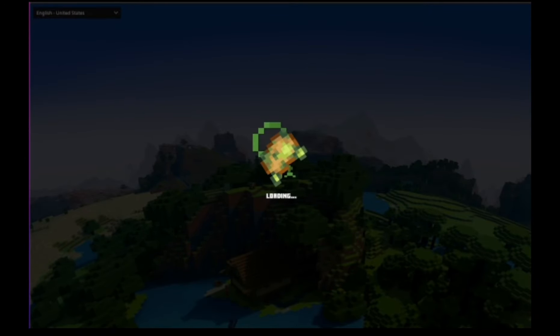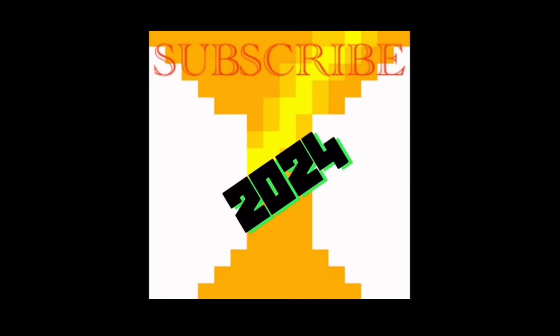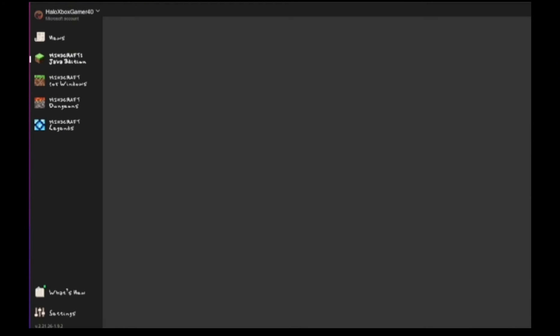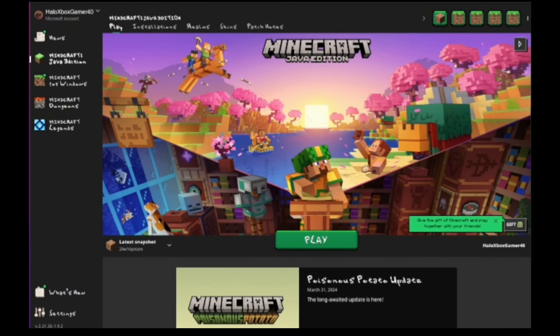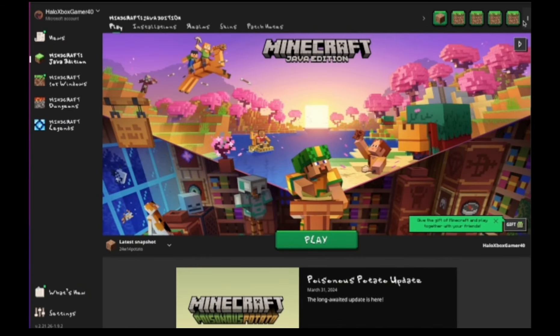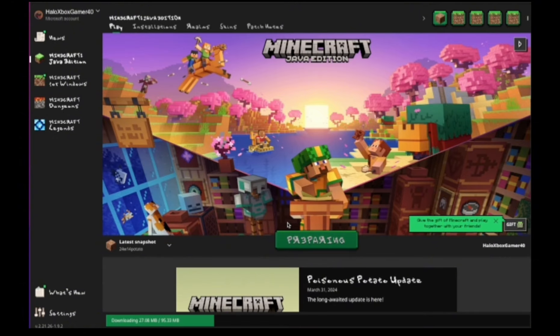Today we're going to be checking out the new Poisonous Potato update, or April Fool's update, in Minecraft. So firstly, what you might notice is that all the text is different. I myself have not changed this, but apparently Mojang did for their little April Fool's skit. I also later notice that when you click, a bunch of Poisonous Potatoes appear out of nowhere for some reason. Alright, let's check out this update.